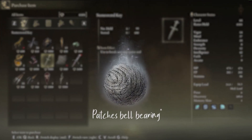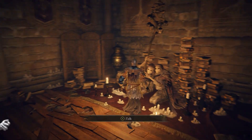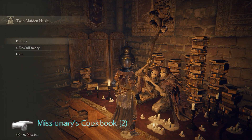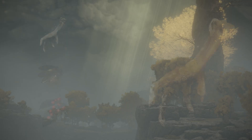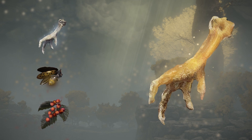If you have already killed Patches, don't worry — he will have dropped a bell. Take that bell to the Twin Maiden Husks at the Roundtable Hold and you can access his shop like normal. Now that we can craft an unlimited supply, we need to collect the three ingredients to do so.